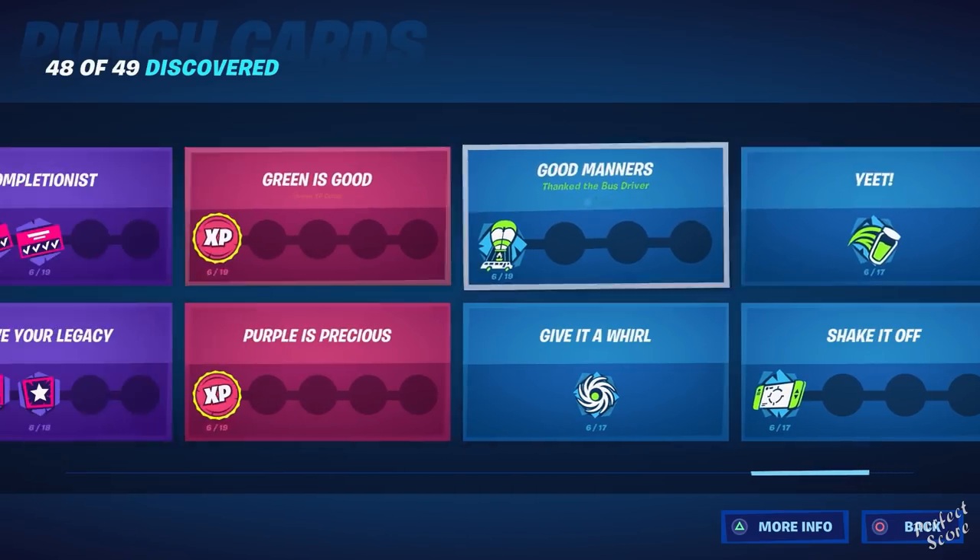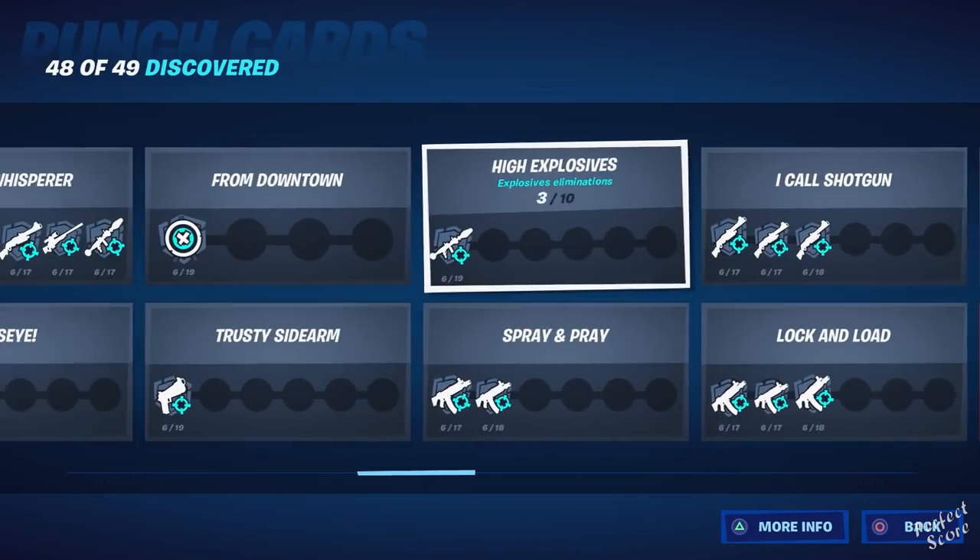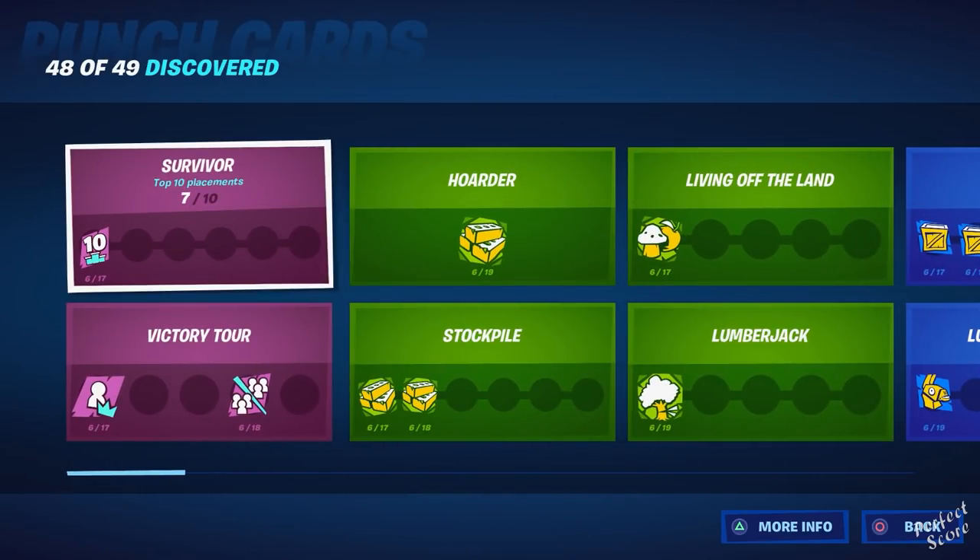And that's it — 49 different punch cards, all giving you at least 14,000 experience, which is an excellent way to level up your battle pass and unlock all the rewards. If you have any questions, drop them in the comment section. If this video helped you, feel free to subscribe because I put out a lot more content like this. Thank you for watching, I hope you enjoyed it, and I'll see you in the next one. Peace!